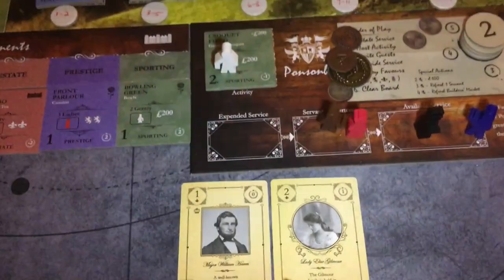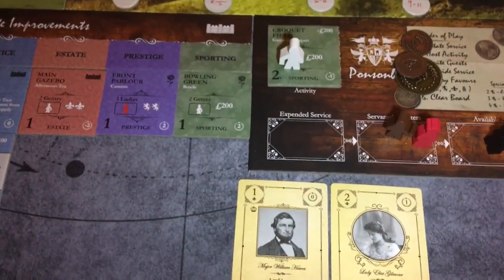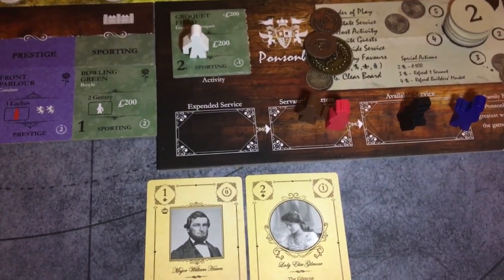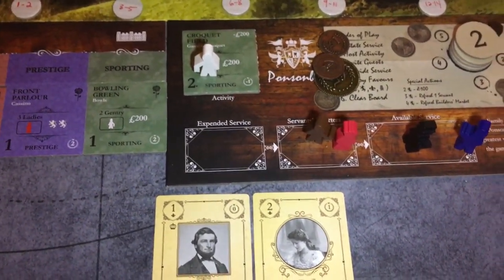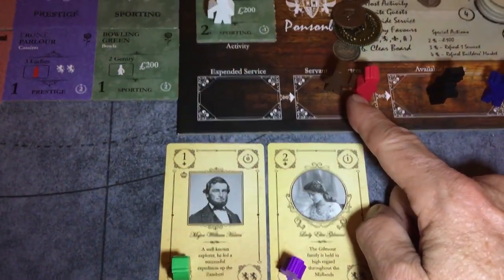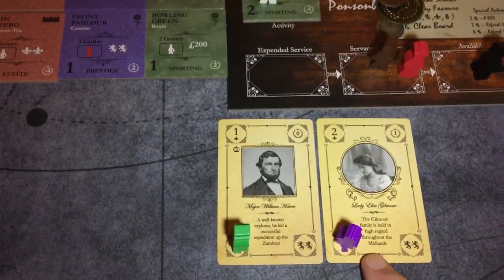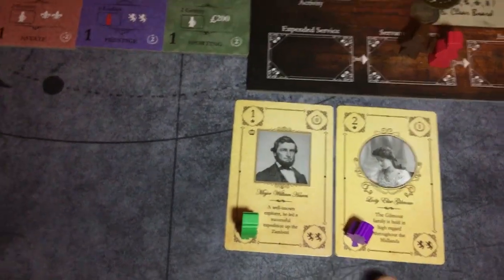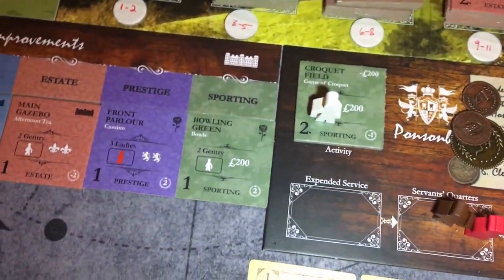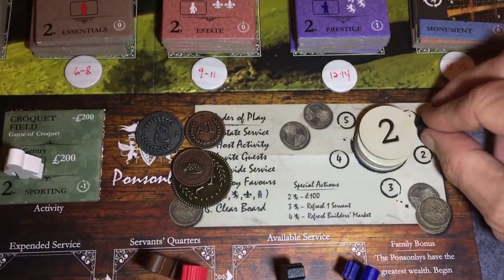We go to turn four. I'm going to play the croquet lawn — which is what it's going to be known as in the second edition, as a couple of folks across the pond told me croquet field was not accurate. I was able to tap some service in the expended service because of my servant's quarters. We have a nice combo reputation play as well as a money play — we'll take our money, gets us up to 900, and we're going to take four reputation.